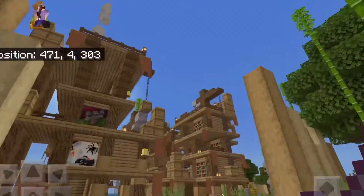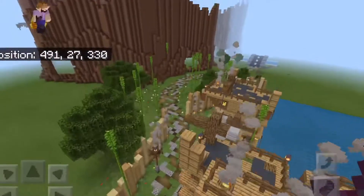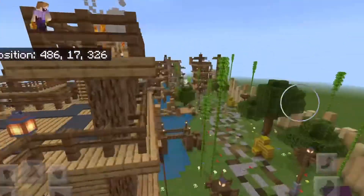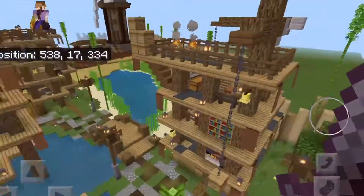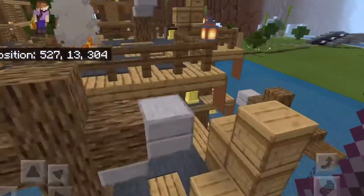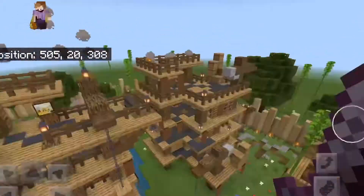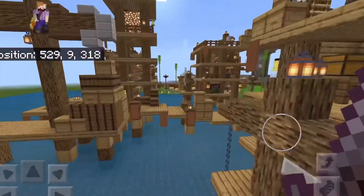If I come in here, the first half is mostly residential. We've got this building here, this building here, and this building here on stilts in the middle of the water. It's all residential, and it looks really nice. Over here we have a small dock.